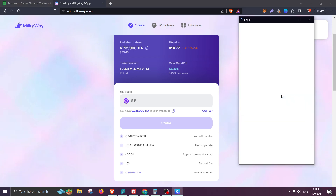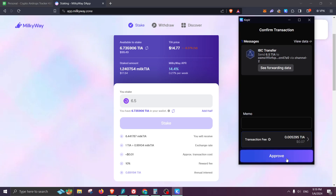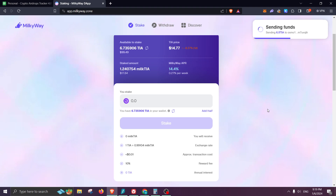The transaction costs are super cheap — just seven cents. Approve. By the way, if you're removing your funds from a CEX and sending to your Keplr wallet, it might ask for a memo. I didn't use the memo and I did receive my funds. What you can do is first send a small amount, like five dollars worth of TIA, just to make sure you're receiving your funds. Once everything is confirmed, go ahead and send a larger amount.